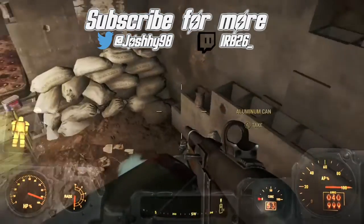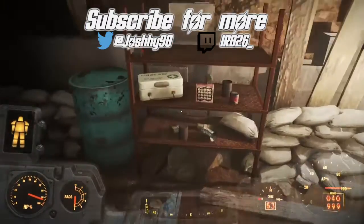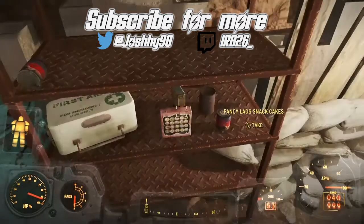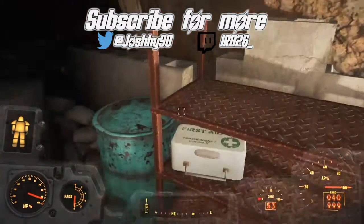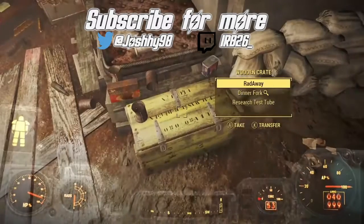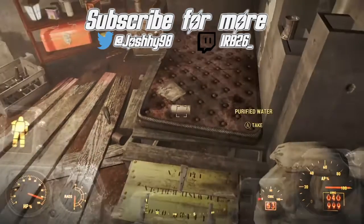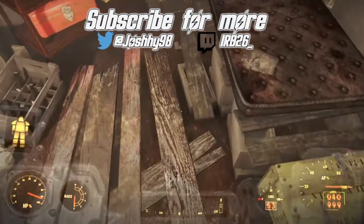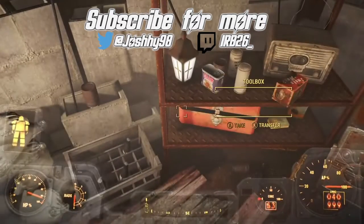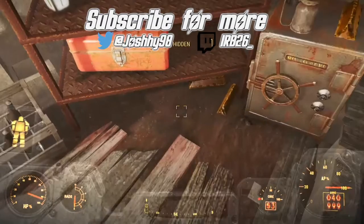And here we are inside. It's full of all sorts of miscellaneous objects — there's a Stimpak, some Radex. I do actually take up pretty much all of this for materials so I can carry on expanding my Sanctuary. But it is full of ammo in this safe. The safe is the only really good thing about this; there's nothing else to this place, just a bunch of random items and stuff that you'll probably not really need.